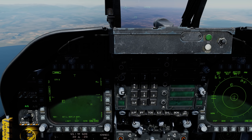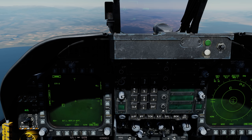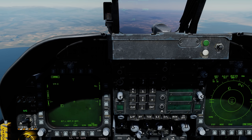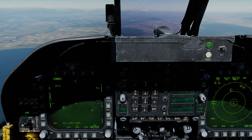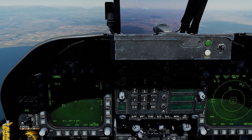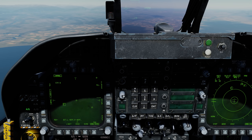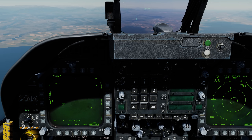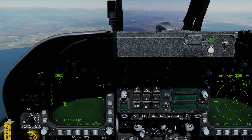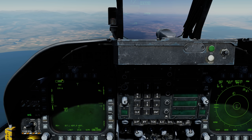We'll keep it on the 6 for now. The next step is to hand off that emitter to the HARM to allow it to launch. In order to do so, first we're going to have to assign the TDC to the display that has the HARM format on it — in this case, it's on the left DDI. So we'll go left on the sensor select switch, and now we have the diamond. The next step is to do the handoff by pressing the CAGE-UNCAGE button on the throttle. We see we have a handoff indicator, H-OFF, and the HARM now shows a ready indication and no cross.